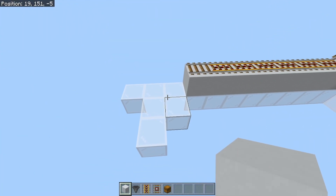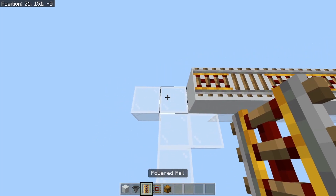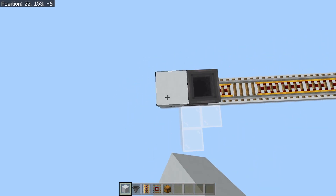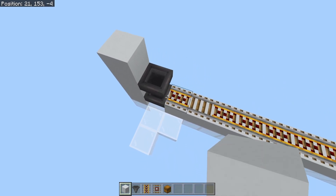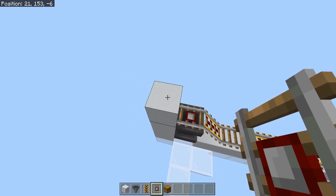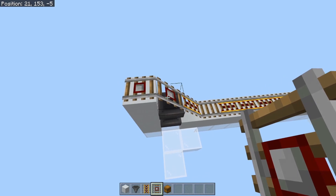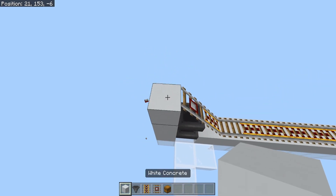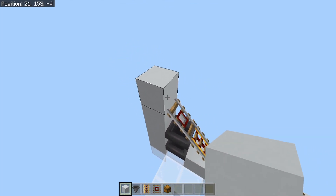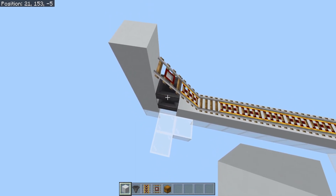The next part of this build is the minecart unloader, which we're going to start by placing another block right here with a powered rail, and then two hoppers facing downward just like so. Then we'll place three blocks just like that behind those hoppers, and then we need a detector rail on top of the hoppers with any kind of rail on top of this block right here, just temporarily, so that it will elevate this detector. Now we can break this and place another solid block right here. This block will prevent the minecart from traveling over the side, and it will eventually lock it once the circuit is in place to start unloading items into these hoppers.